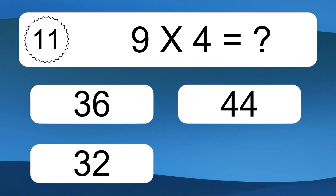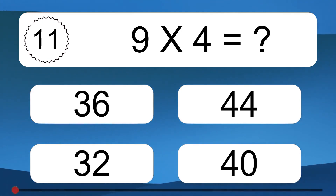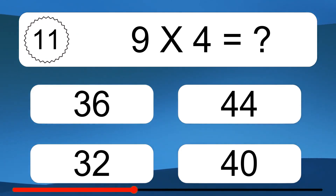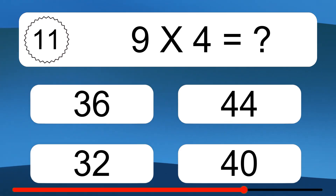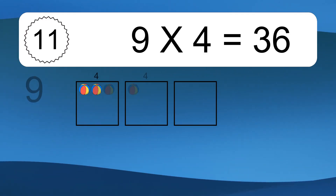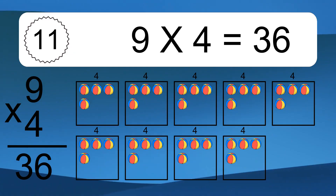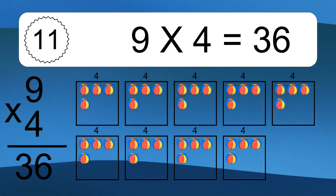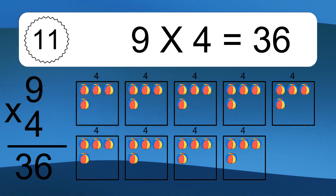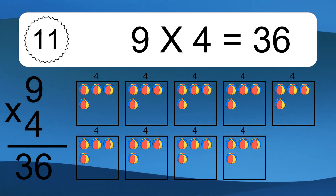9 times 4 equals what? 9 times 4 equals 36. We have 9 boxes, and each box has 4 colorful balls inside. If you count all the balls in all the boxes together, you will have 9 times 4 balls. This equals 36 balls.